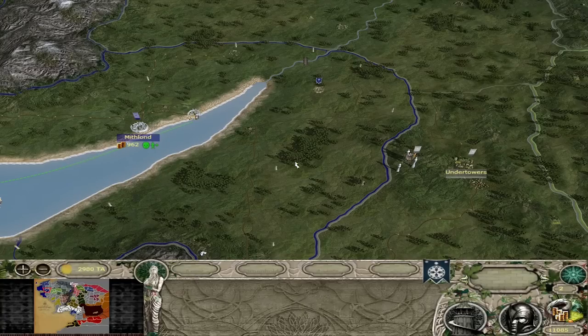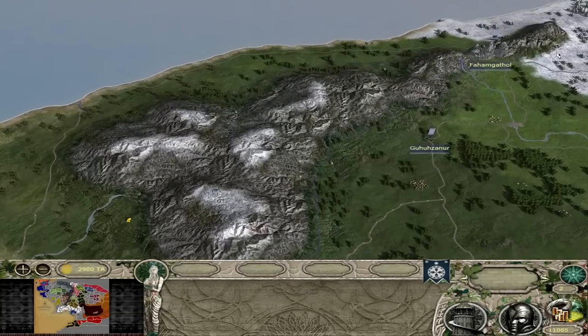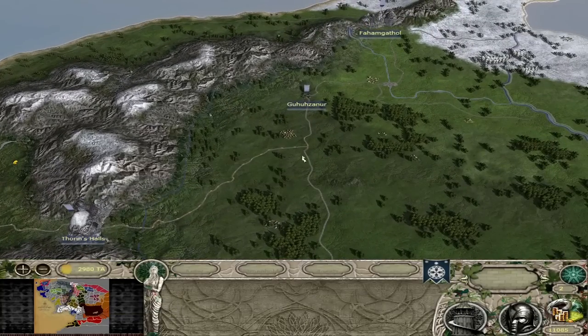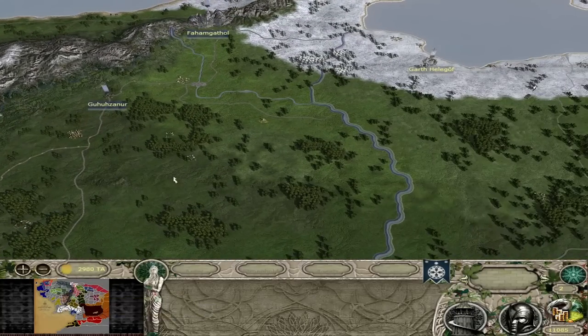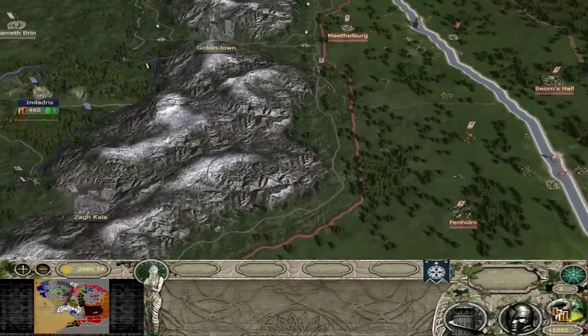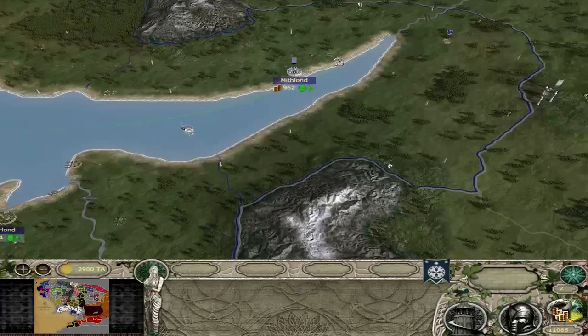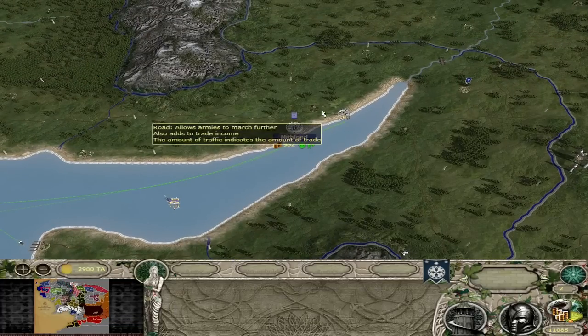It reminds me of classic Third Age's implementation of the dwarves, where if you played dwarves you had both Erebor and the Blue Mountains as one faction. You kind of had to work your way toward the center with both armies to rejoin your empire. You made this anvil shape as you went down the Misty Mountains and connected the Northern Mountain Ranges. But that is a topic for another video.